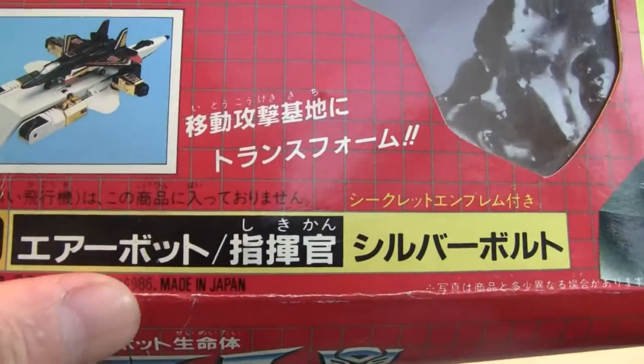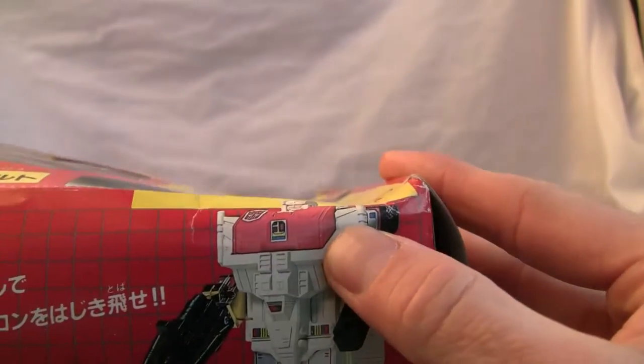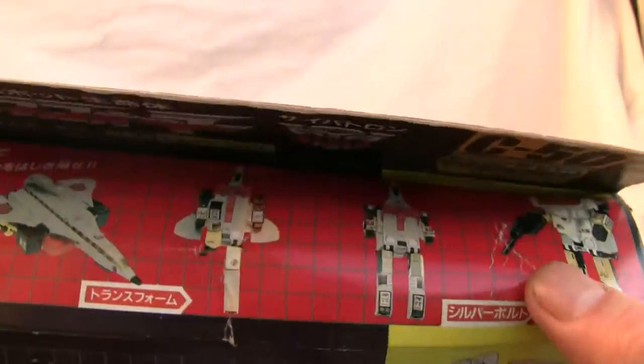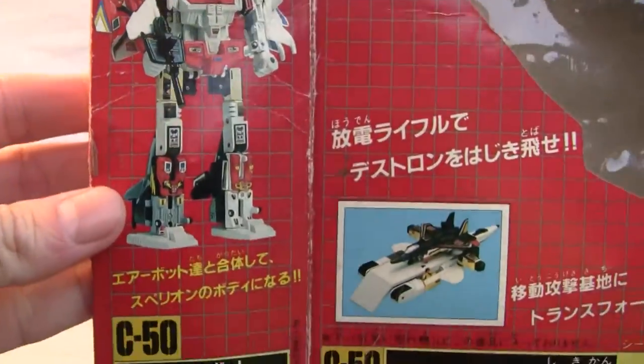Made for Takara back in '86 — actually Takara before it merged to Takara Tomy. There's the bottom of the box. On the side of the box you've got Silverbolt in his alt form, the mid transformation sequence, nothing special.